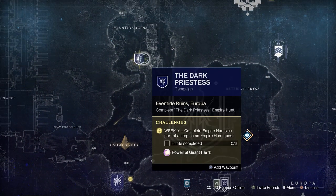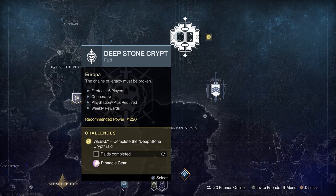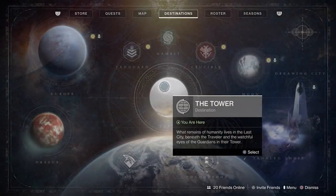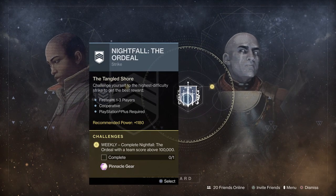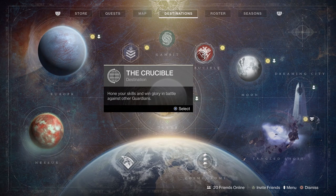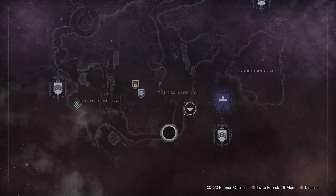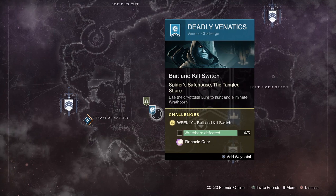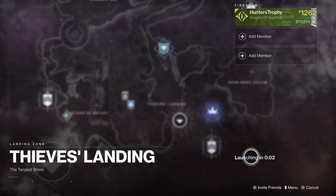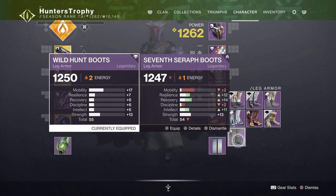Pinnacle gear is how you end up getting past 1250 — it says the max light is 1410, which could be for every single season going forward. The only things that reward pinnacle activity are the Deep Stone Crypt, Empire Hunts, Exo Challenges, the Nightfall Ordeal strikes, Gambit, and Crucible. There are also the Wrathborn Hunts as you can see here that reward you with different pinnacle gear.